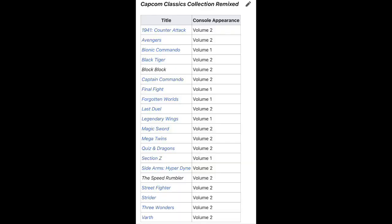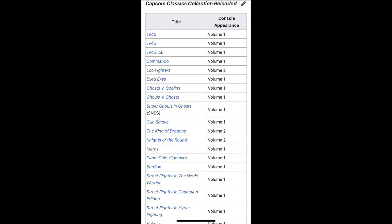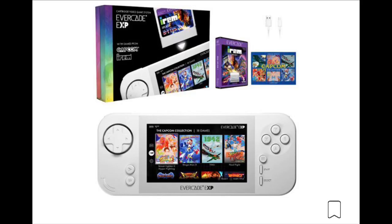Let's talk about these collections. You've got Capcom Classics Collection Remixed and Capcom Classics Collection Reloaded. These are two games that each have respectively 19 to 20 games on each UMD disc. They're physical media, unlike the Evercade EXP, and you can get them between 10 to 20 bucks depending on where you buy. Obviously with these two collections you do have more than 18 games, which is what you get on the Evercade EXP.